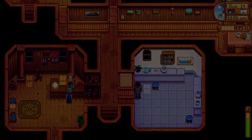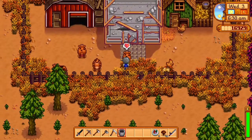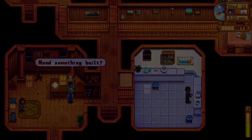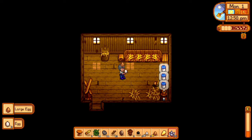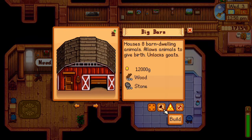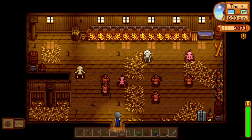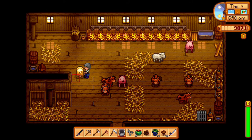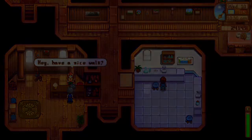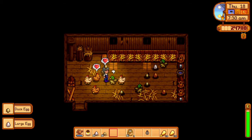For the large milk, buy the barn, a cow, and the milk pail — a total of 8,500 gold. For both eggs, buy the coop and at least two chickens, one white and one brown — 8,600 gold total. For large goat milk, buy the big barn and a goat — 16,000 gold. For the duck egg, buy the big coop and a duck — 11,200 gold — and it'll produce after five nights.